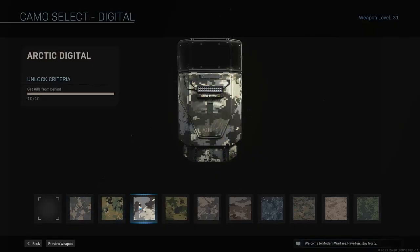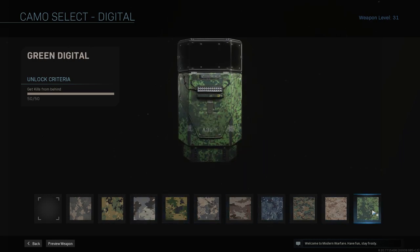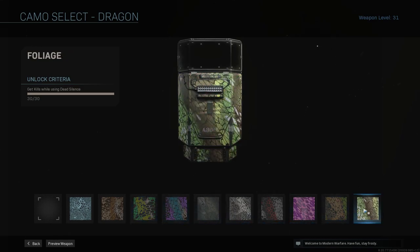Next would be Digital. Using dead silence would help a lot for this one. It's kind of just luck, or getting around enemies. Next up is Dragon — just using dead silence to get kills. That's it, there are no tips for that, it just says what you need to do.